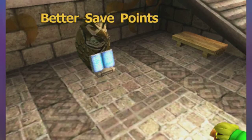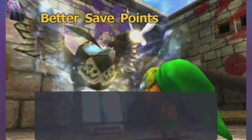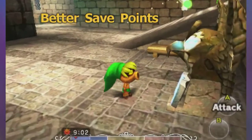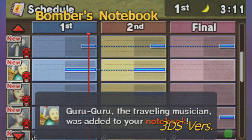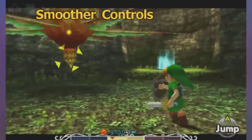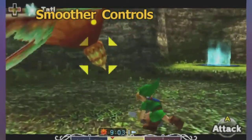Next up, saving happens more often in Majora's Mask with the new owl statues — no more crashes like the previous version, and better save points are always welcome in this game. The Bomber's Notebook is also here and is more fleshed out than the previous version, showing more detailed descriptions and times of characters appearing in side missions. And the controls are the best they can be with the quick access controls from the last title, making for a better overall gameplay feel.